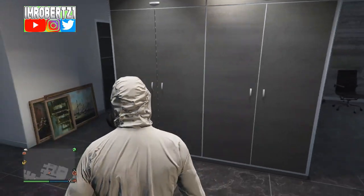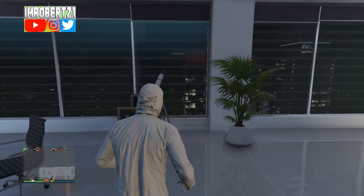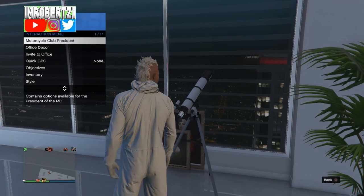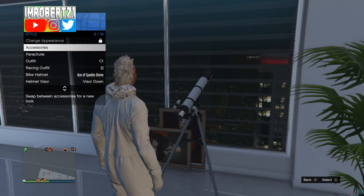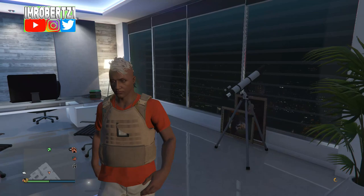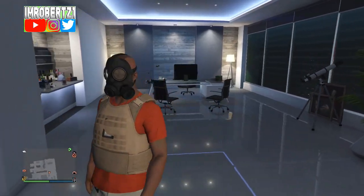Now pick any heist coveralls, then run to your telescope and quickly hit right on the d-pad three times. You should be standing in front of the telescope. Now hold down select, go to style, and select the outfit with the orange v-neck t-shirt and peach plate carrier. When you walk away from the telescope you should have the mask with the outfit.